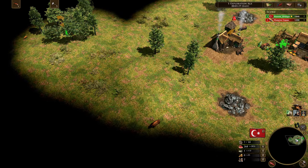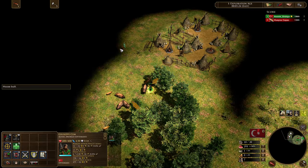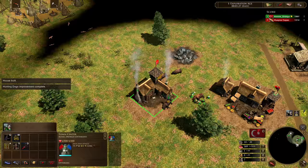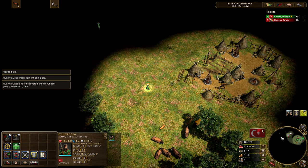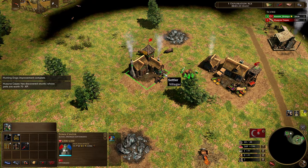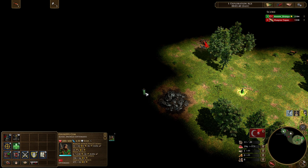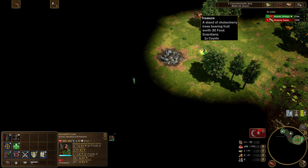Now if we didn't have that coin treasure in our base, I probably wouldn't have done this — I would have just left the wood and put it towards a mosque. But the idea is that we're going for a more economic play with the Ottomans. This is by no means a standard build order — it's something that's been popularized by the player Mito, where you play more economic in age two rather than going for a fast fortress play.